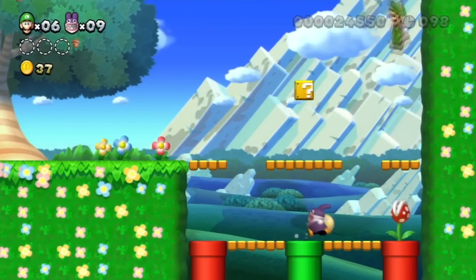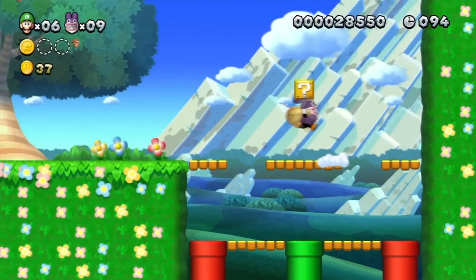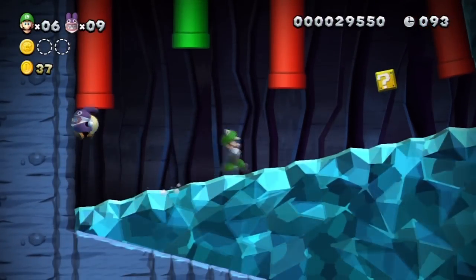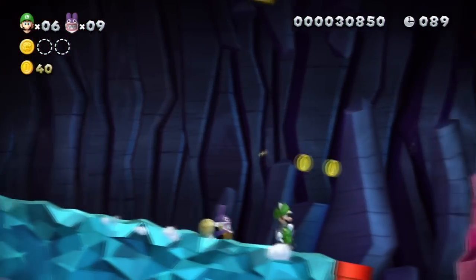Anyway, what's this level? Crooked Cavern or something? Yeah, Crooked Cavern. Oh, what the? Holy cow. You can actually run through Piranha Plants too? I can run through anything! I'm Nabbit, man. Why am I... maybe I should play as Nabbit. Let the unskilled player play as the easy guy.